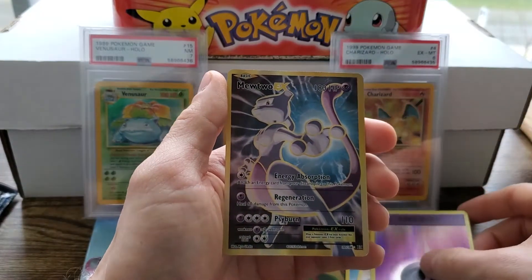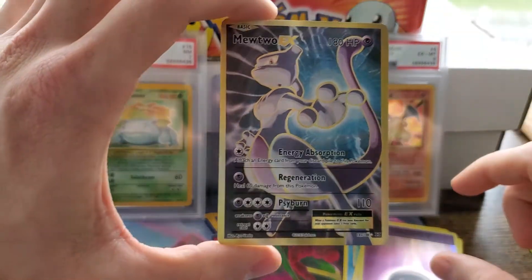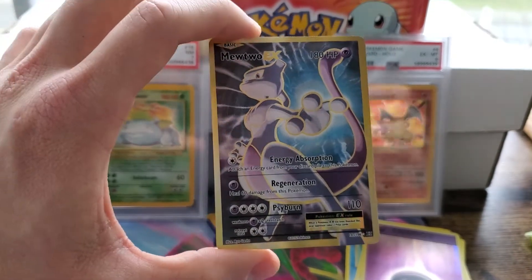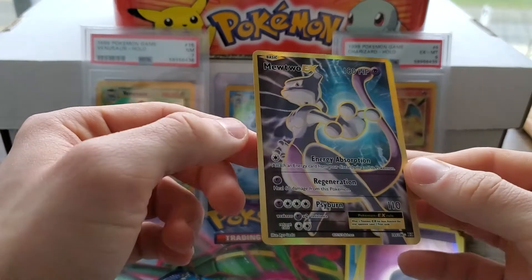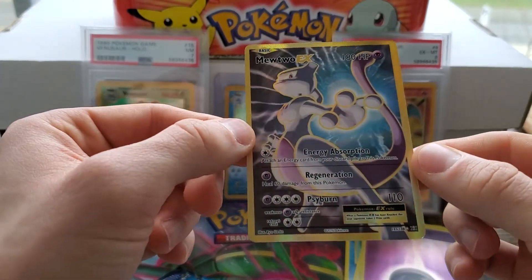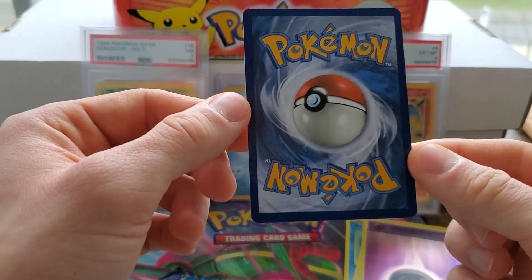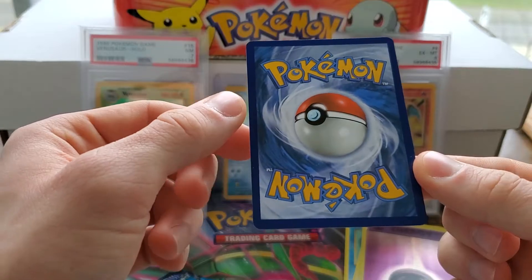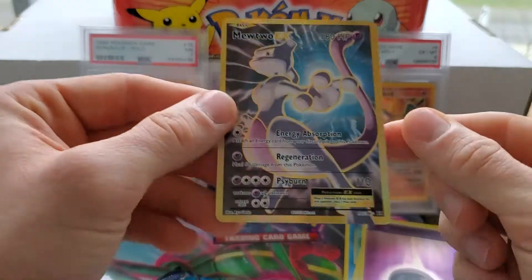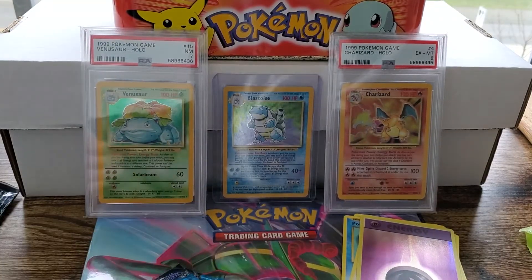And... Mewtwo EX! Look at that! Full art. Oh man, beauty. Pumped. Holy, that's so sick. Some crispy — looks pretty good. Centering's a little bit off left to right, and a little bit off on the back top to bottom. But I don't see any whitening. It is clean. No factory lines. Man, what a pull! Oh, that's so sick. The nostalgia.